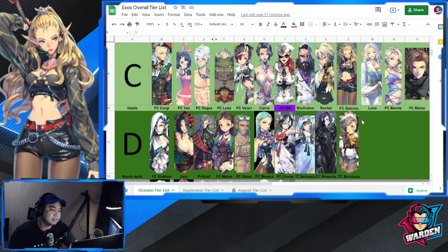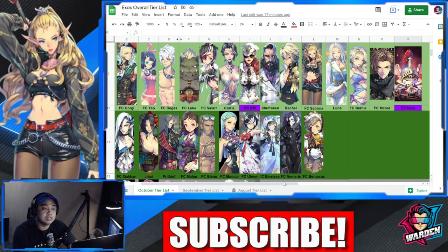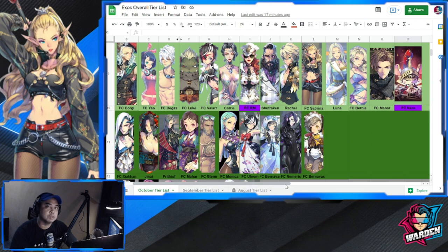The excitement is in Tier C, which is the viable tier. There are two new additions since September. First is FC Reed Marie — abbreviated FCRM — it's a very long name. Her rework was decent enough to propel her up a tier, though it wasn't a very impactful rework. It was enough for her to go from Tier D to Tier C.